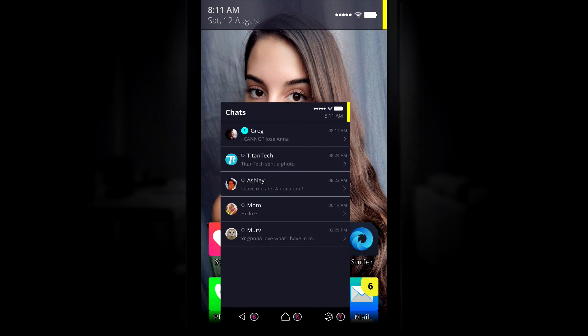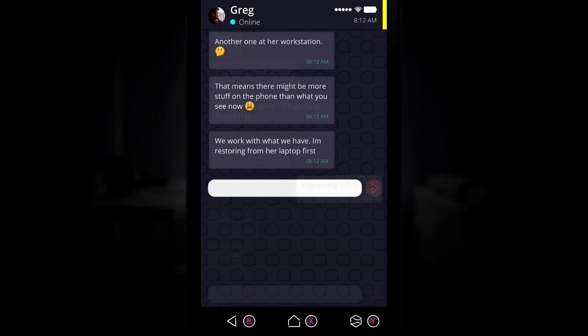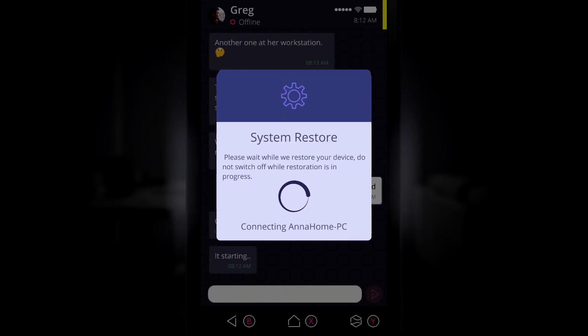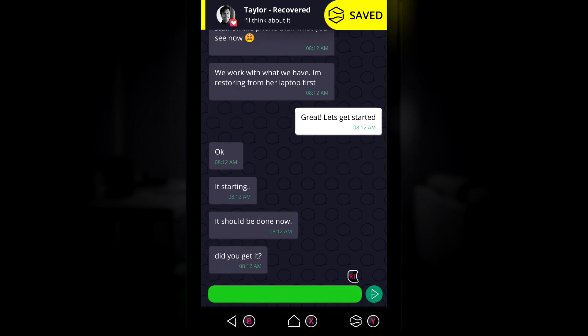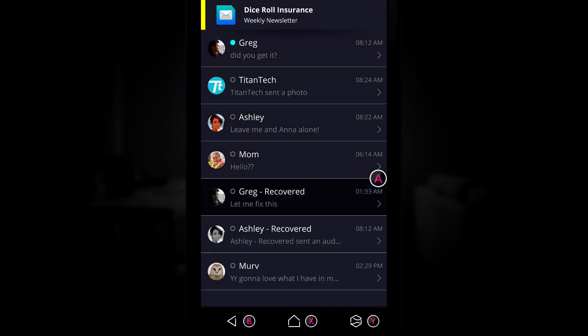Finally, the last two are going to come right as soon as you start Act 2. You are going to talk to Greg, and at the end of that first conversation with him in Act 2, you should get the system restore. Once you get all of the old messages back, make sure you go to the recovered ones by Greg.